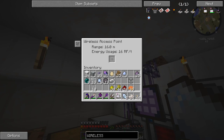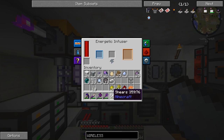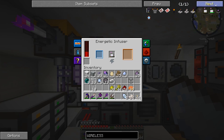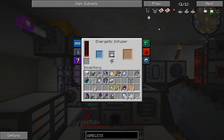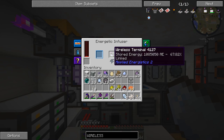So it's linked now. And we have an energetic infuser so we can just charge it up like so. I don't know how much this holds — 1.6 million? Yeah, 1.6 million. It's applied energistics energy, so hopefully that's going to charge it up pretty well. And what are we waiting on? Oh yeah, the ender pearls, and we need to make some of these boosters.